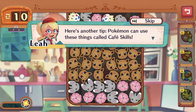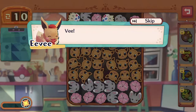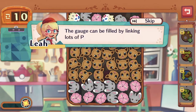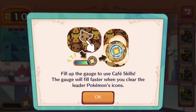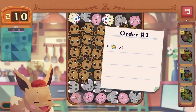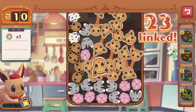Here's another tip — Pokemon can use these things called Cafe Skills. So to use a Cafe Skill, you need to fill up this gauge. The gauge can be filled by linking lots of Pokemon icons to get your Pokemon helpers fired up. It's better to always use the main leader Pokemon icon to charge up the gauge. You can use the rest of the Pokemon that's currently present, but they don't charge up as fast.